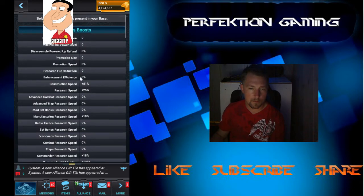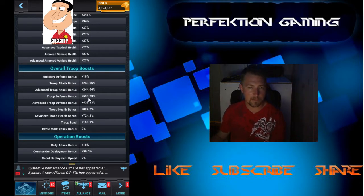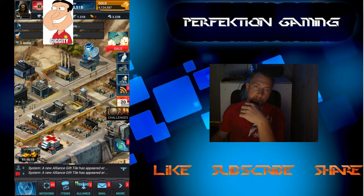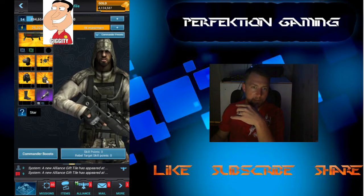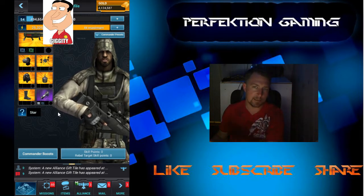Right now with that one mod you're sitting at 553 defense, 824 health, and 243 attack. Ideally the health is pretty good, but we need to bring up the defense and we need to bring up the attack. To be honest, you don't want to be taking hits from full wolf gear that's maxed out because it's going to light you up pretty bad. I've seen people with 55 to 60 million troops with 1,500 health and 1,300 defense getting burned by full wolf.